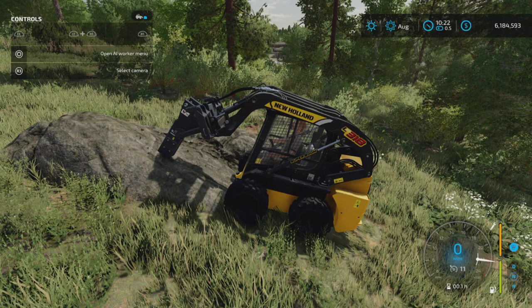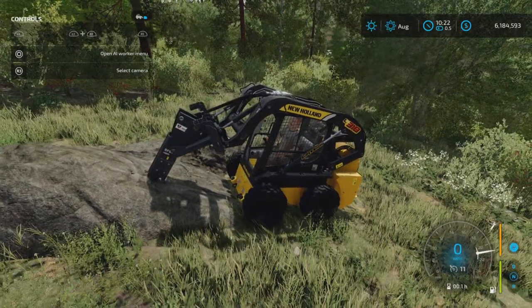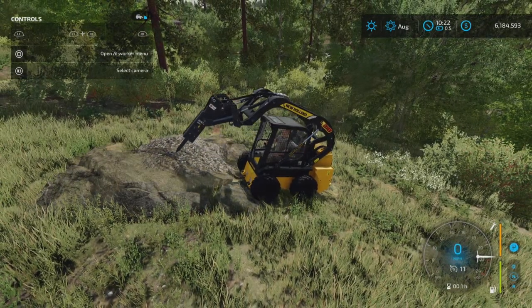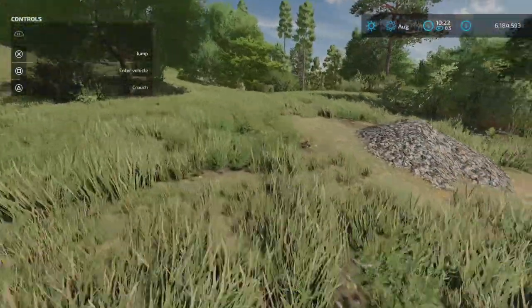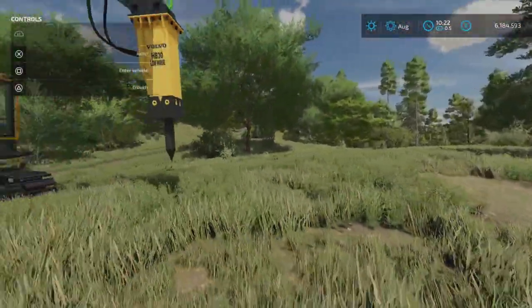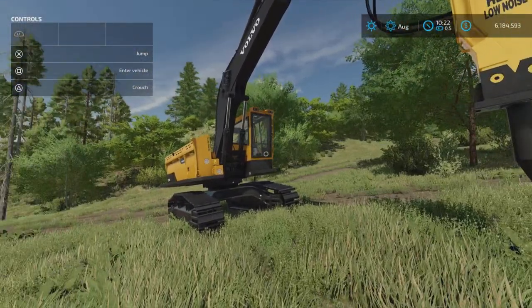If you sit there long enough it'll break the rock into a pile of smaller rocks — like so. That's what it does: it makes rocks from big rocks. So looking at the picture in the mod hub, one of the photos shows the Volvo hammer on the side of a mountain.